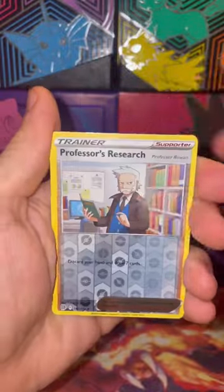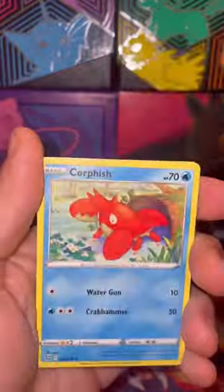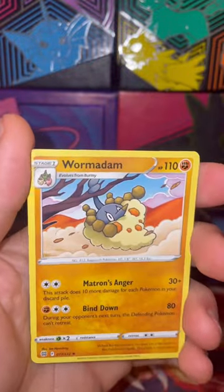Charizard ult maybe? And a Kingler V to start it — not too bad. On to pack two. Brilliant Stars is probably one of my favorite sets from the Sword and Shield era. They just have so many good artworks and the Charizard V is such a fun hunt. Nothing in the second one.